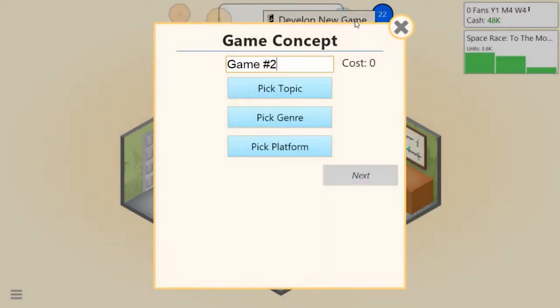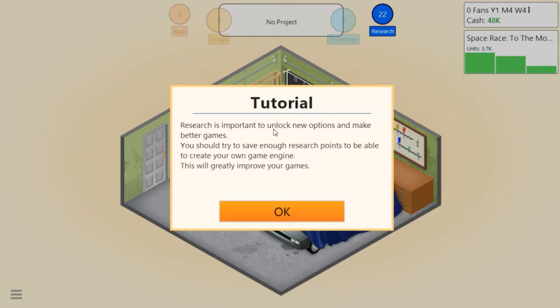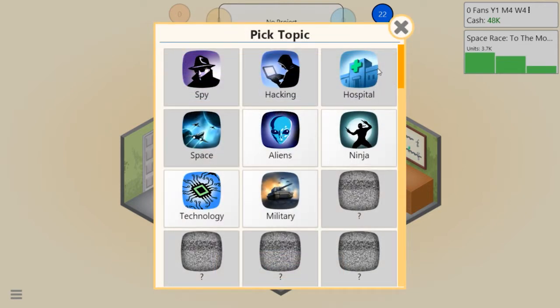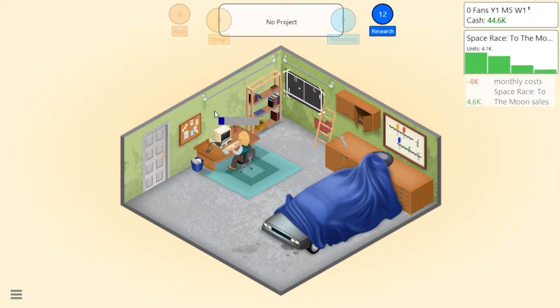Let's go ahead and make a new game - that's really the main thing to do here. Game number two - actually, let's research something first. Research is important to unlock new options and make better games. You should try to save research points to create your own game engine, which will greatly improve your games. Let's try researching a new topic - military. Start research. Now our guy is researching the military topic so we should be able to make a military game.